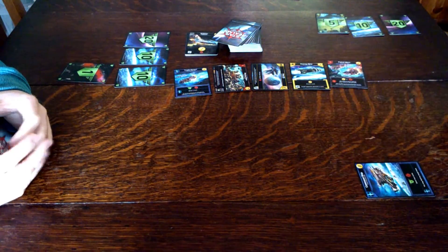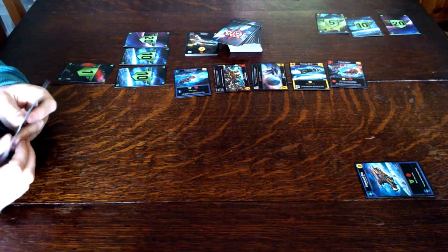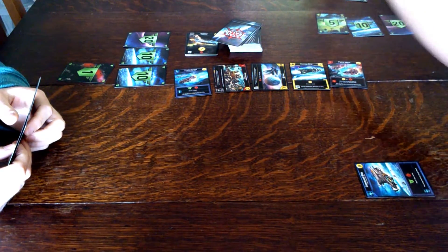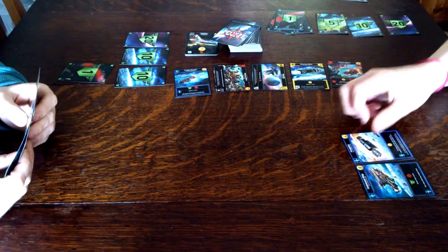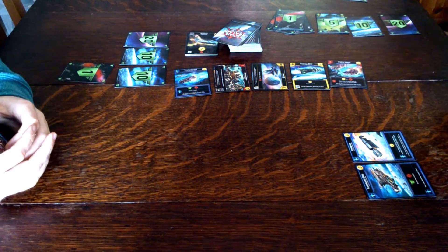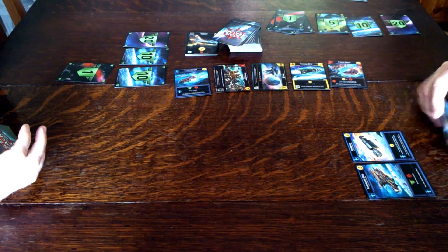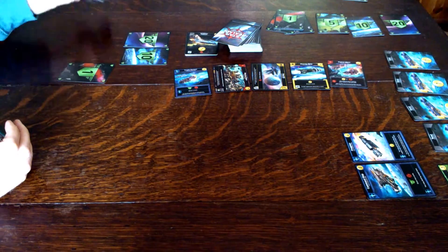I'll play the Command Ship — draw two cards and heal from damage. Then I'll play a Freighter, so I can destroy target base, but you don't have one. I did draw two cards, so that means the next ship I acquire this turn may go on top of my deck. And the Ram again, so five damage — that's ten damage in total, because of the Command Ship as well.